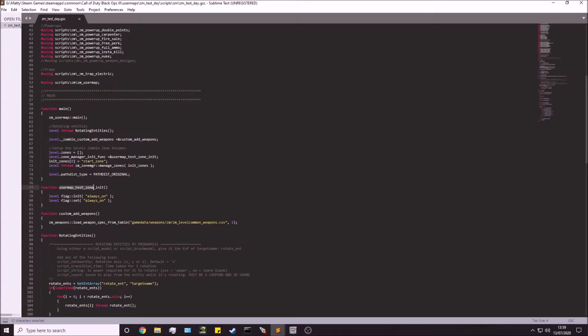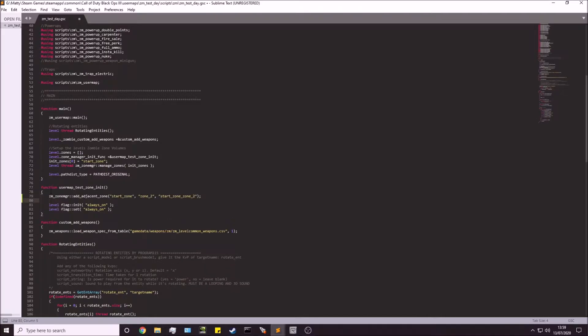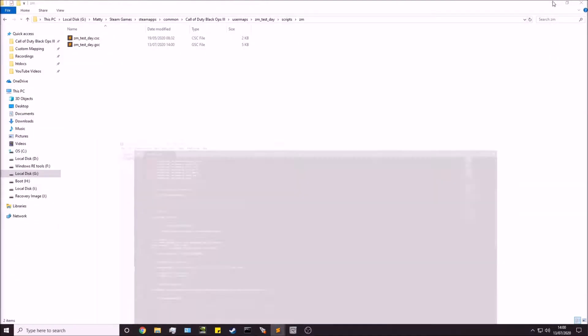You'll see the user map test zone init function. All we're going to do is put one line of code at the very top of it — I'll put this code in the description so you can grab it from there. This line says you've got a start zone, a second zone, and a script flag which is what gets called to activate the next zone. I'm naming it start_zone_zone_2, putting them both together separated by an underscore. Save and minimize that.